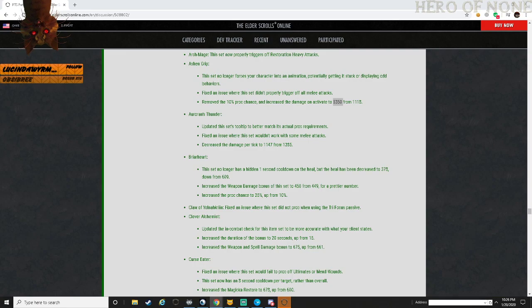Ashen Grip - I think that was a crafted set. When you deal direct melee damage you have a 10% chance for it to proc, once every 4 seconds. I think that would be a good choice for new players just getting into the game.